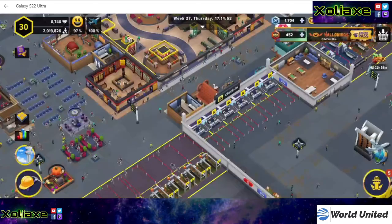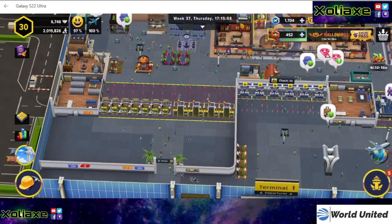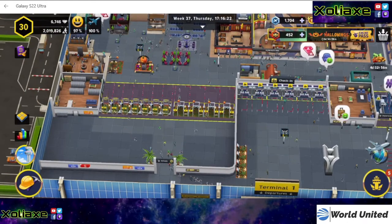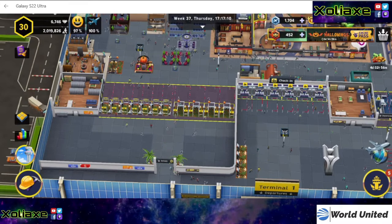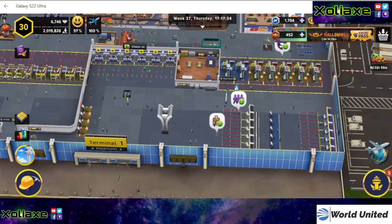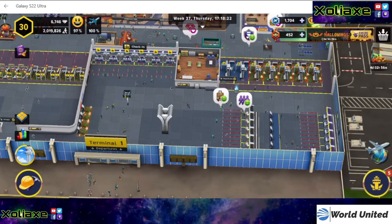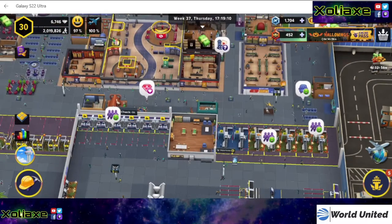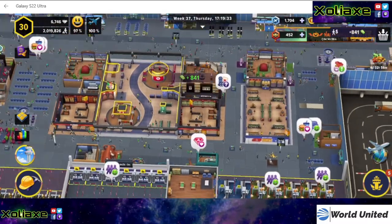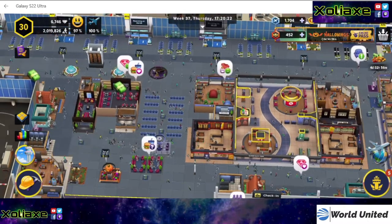Inside the terminal I've got loads of — obviously it's still the Halloween event at the moment. I haven't got too many decorations because I found them cluttering my airport quite a lot. So I've got automatic check-in desks, some singles and doubles, a full security suite, and then I've got the large GT3 in the middle with some smaller ones either side of it.